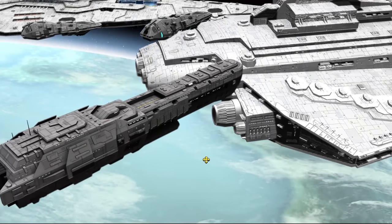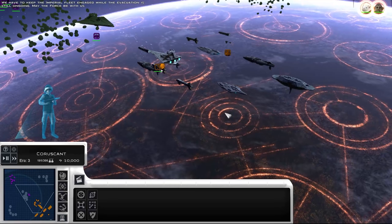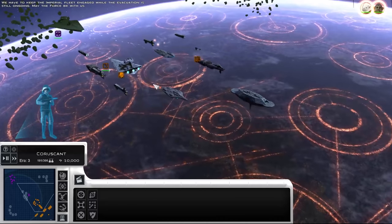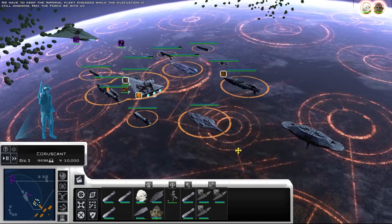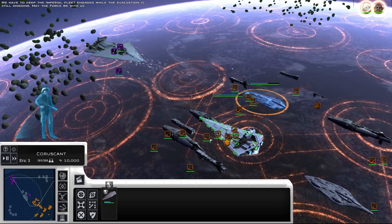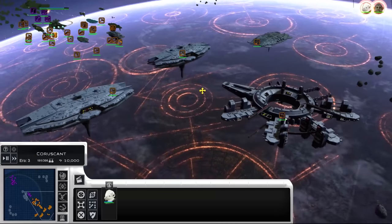On top of new units, we've done new models for a ton of pre-existing units. We've already shown the new SSD model updates: the Executor, the Vengeance, and the Bellator have all been given new assets. In the future, the Eclipse and Sovereign will follow suit. In the previous release we already did the Viscount, so that'll be pretty much every SSD redone.